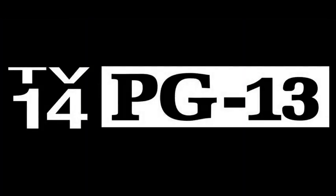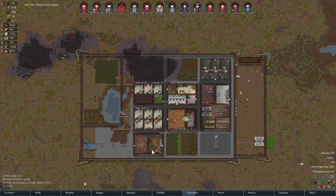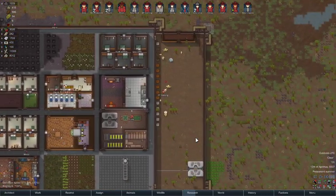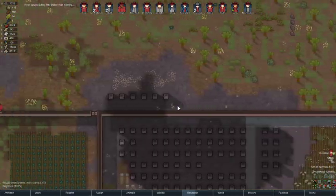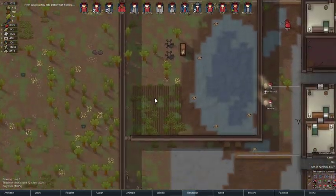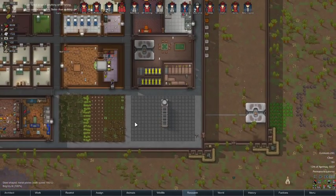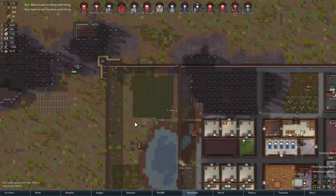Hello and welcome back, I am Maester Alix and this is RimWorld Quality of Life Modded. We're right back where we left off in our wonderful home fortress area. I've decided to start repeating turrets around our entire perimeter so when the waves of people come once we start building our starship final parts, we'll have all those turrets to help us.